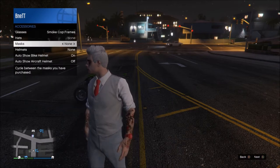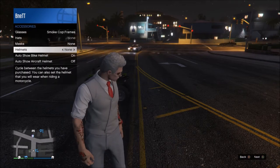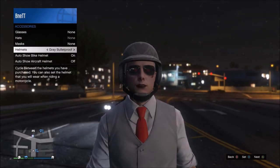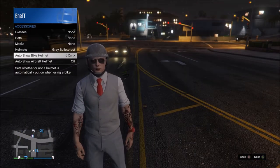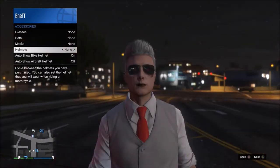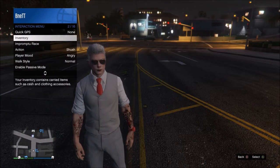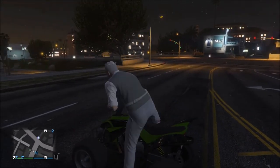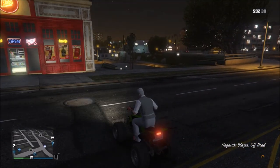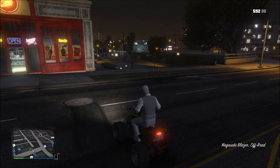From there scroll on down to accessories and highlight helmets, and you want to make sure you select the helmet that you want to use with this trick. Press X if on the Xbox One to set your desired helmet. Do not equip the helmet because it will not work. You want to make sure after the helmet is set that you scroll back over to none in the helmet category. Also, you want to make sure that you have auto show helmets set to on.